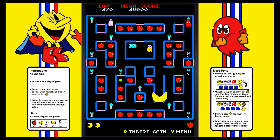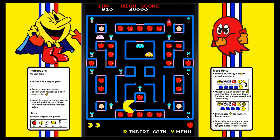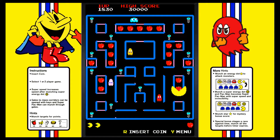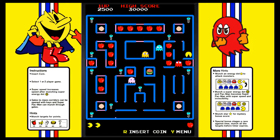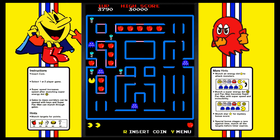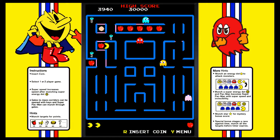Super Pac-Man ditches the pellets and has a new maze where Pac-Man eats fruit to clear the stage. The fruits are locked behind gates and you can get through them in two ways: grab the keys to unlock them, or grab a super Pac-Man pellet so he becomes giant, can crash through the stage, and is invulnerable to ghosts. There are still power pellets to turn the ghosts blue, so it's nice that you can deal with the ghosts in multiple ways. But the biggest thing hindering this game for me was the controls.